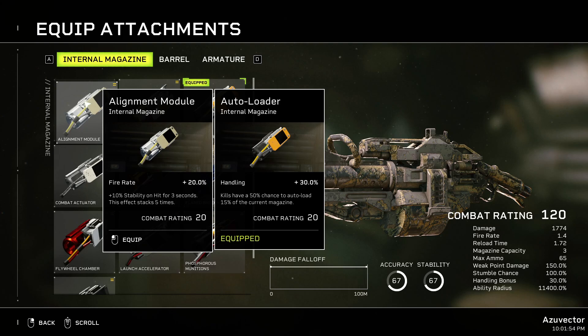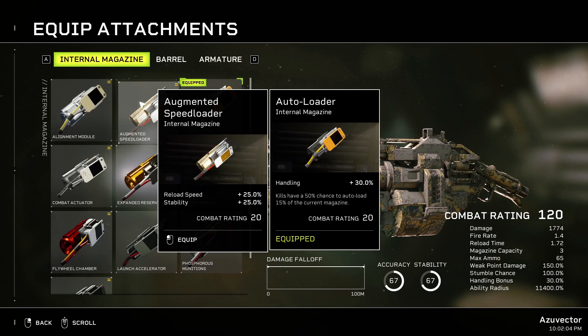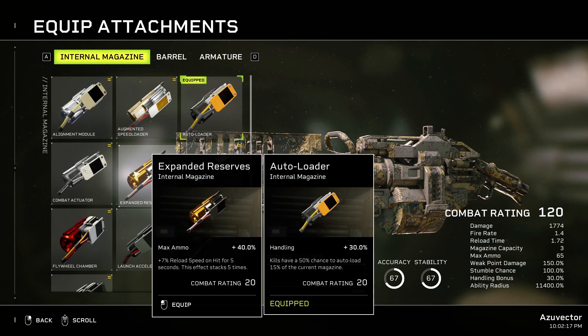Going over the attachments: Alignment Module gives Fire Rate at 20% — more fire rate can be good, but I'd rather have the Autoloader to just keep going. Augmented Speed Loader gives Reload Speed and Stability — again, Autoloader wins out. Cobbite Actuator gives Fire Rate, Handling, and Stability — Autoloader beats that too.